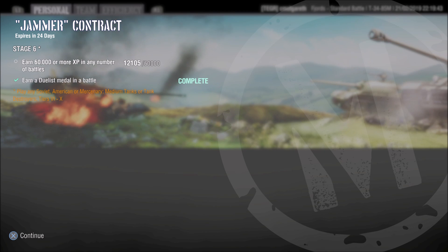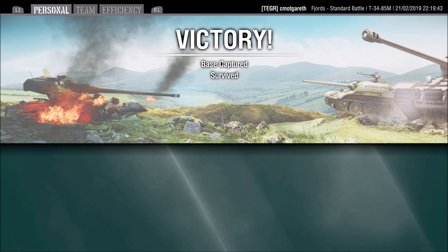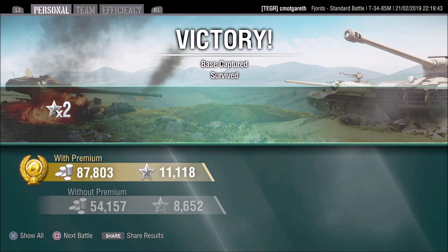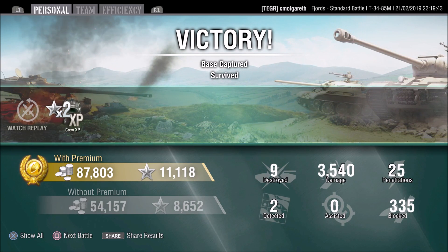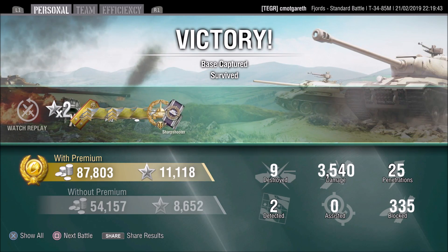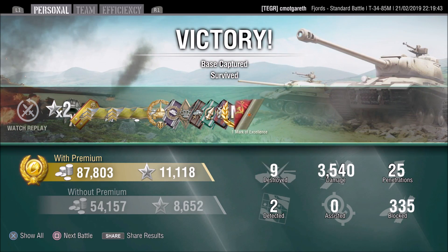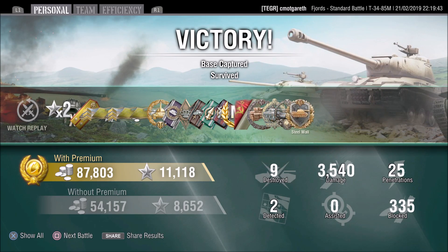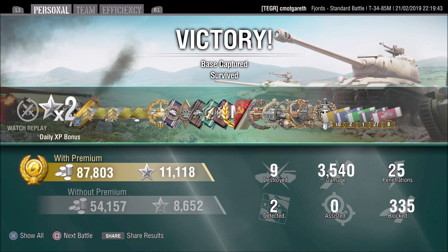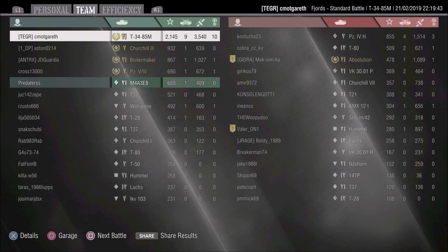So what do we end up with? Jammer contract complete — well, not quite complete, still XP needed. But 87,000 silver, 11,000 XP because it was times two, nine kills, 3,500 damage, 335 blocked. We get the Mastery Ace Tanker, of course — the Devastator, Radley Walters, Spartan Steel Wall — all the good stuff. I didn't see the Pools Medal pop up, so it must be ten kills.